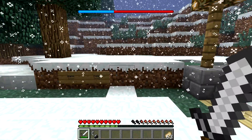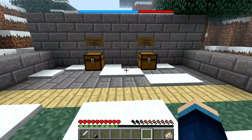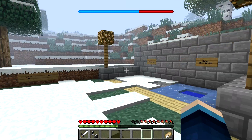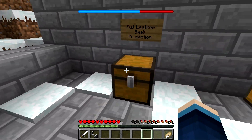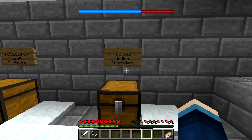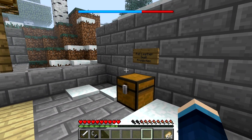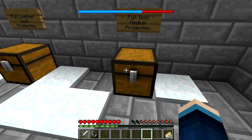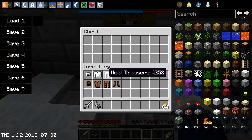Now I'm going to go on to the clothing you can actually use to keep yourself nice and warm and toasty. You can also use armour to stop yourself getting too cold — normal leather armour will help in a small amount. Although it's more effective to actually make a new kind of armour called wool armour, which this mod adds. To craft wool armour, it's just the same way as you'd craft leather armour, but instead of using leather you use wool.